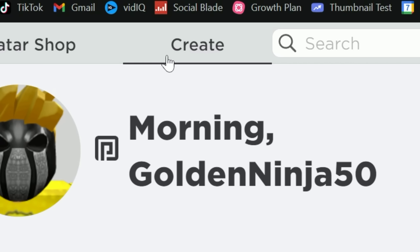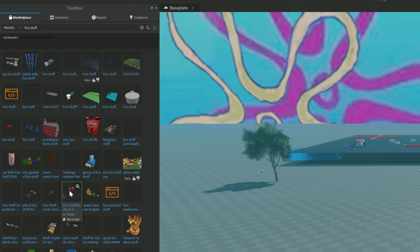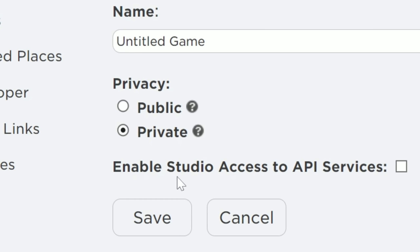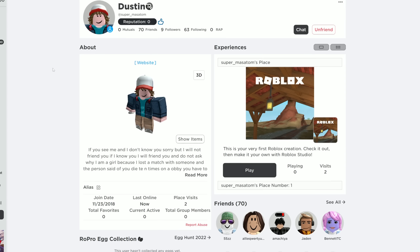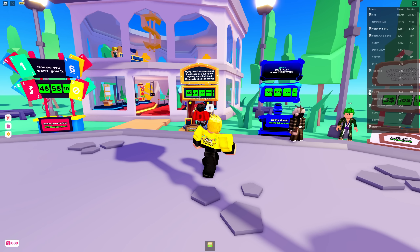For another way to get Robux, go to Create and make a new experience. Go to View and Toolbox and search fun things to add to your game. Then publish it when you're done and make sure it's set to public. If you don't have a computer, you can use your default game on your profile.